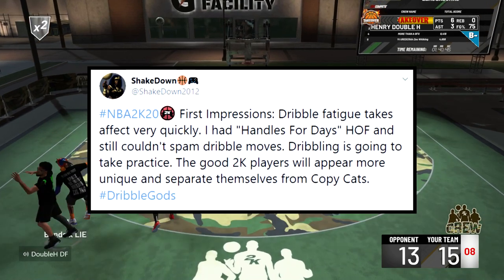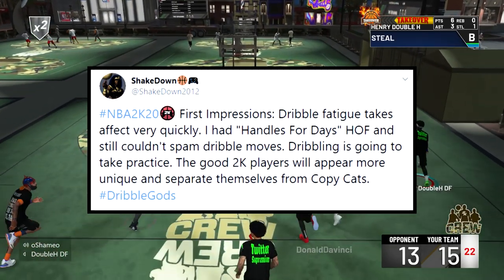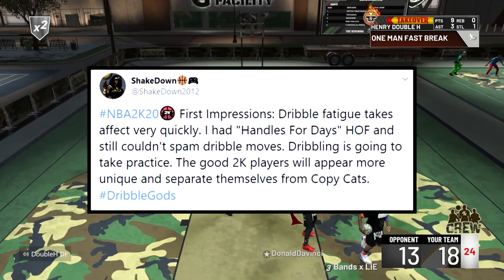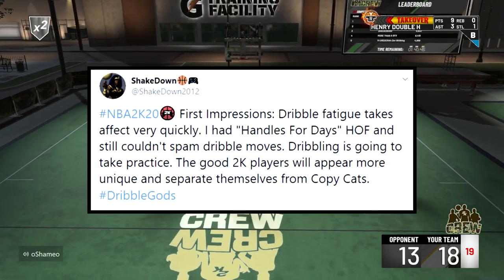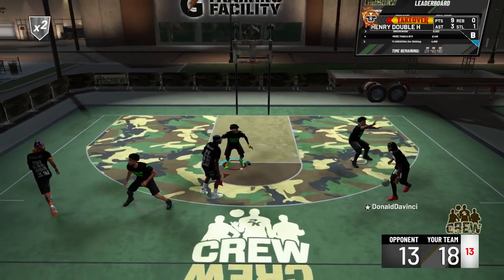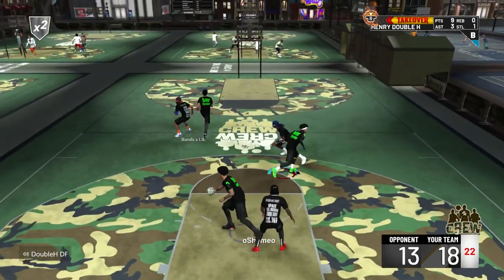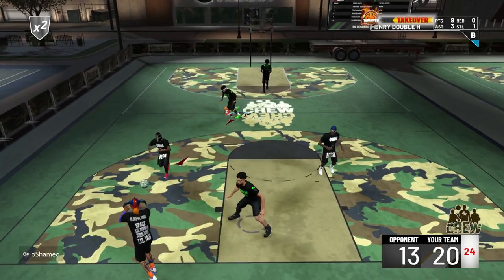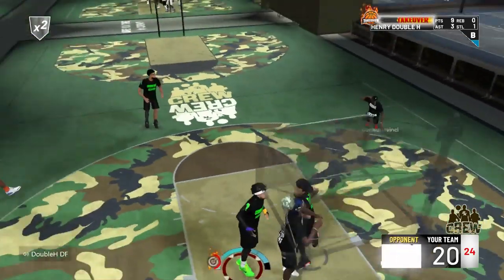Shakedown also said dribble fatigue takes effect very quickly. He had Handles for Days on Hall of Fame — the stamina dribbling badge — and still couldn't spam dribble moves. Dribbling is going to take practice. The good 2K players will appear more unique and separate themselves from copycats. So you can't just spam dribble moves — dribblers have to dribble to get open and then take advantage. If they don't make that split-second decision correctly, they'll be out of stamina and get locked down.